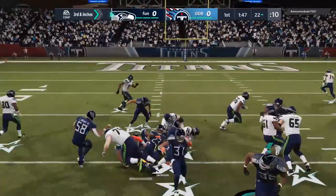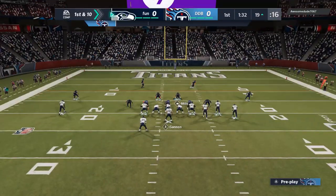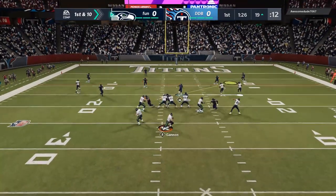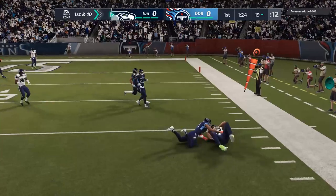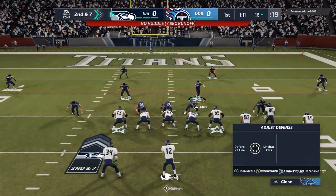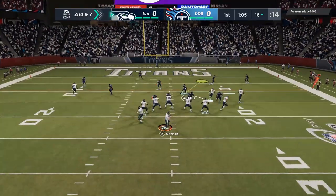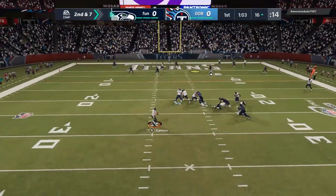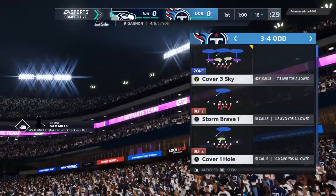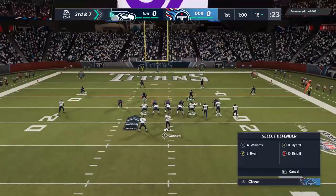Logan Ryan and Kevin Byard both spy and it's a run — he picks up the first for three yards. First and ten again, driving down the field on us. Looking to get one stop in the red zone — our defense does a little bit better there. A dump-off to Darren Waller for a gain of three. Going Cover Two, looking for anything underneath. We send pressure, he throws it away. Big third down — third and seven — hopefully we can hold him to only three points.